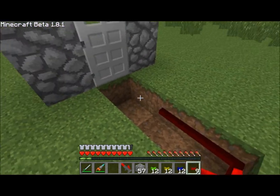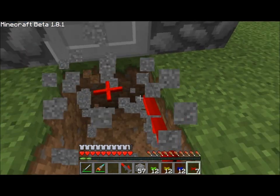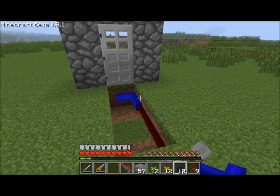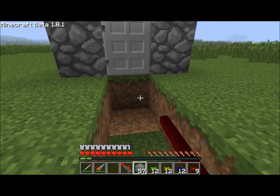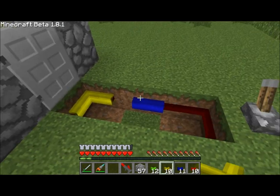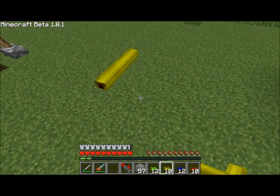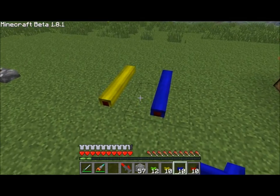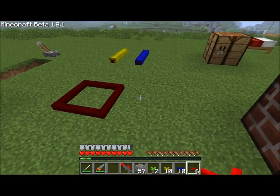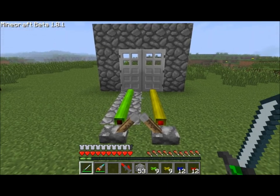For example, if we place our redstone wire the way we had it before and activate the switch, the energy from the bottom block here is being transmitted up to the door through this dirt block. However, if we use insulated wiring, that does not occur. With insulated wiring, energy does not transmit through the block by design. You'll also discover that one color of insulated wiring will not connect with another color. This makes for some really interesting patterns if you want to run redstone wiring right next to another but you don't want them to connect like normal redstone wiring would. Normal redstone wiring you cannot run right next to each other without them connecting. This allows for some very compact designs.